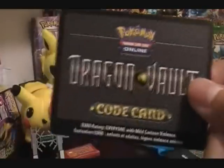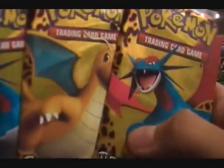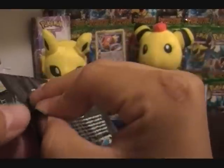This Dragon Vault code card will work the same as with the tins - you need to guess three correct ones to get it. So we have a Salamence, a Dragonite, and their settlements. We're gonna be opening the Salamence pack and we'll try to conserve these.